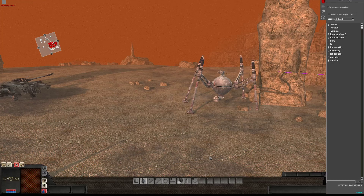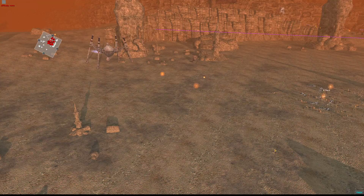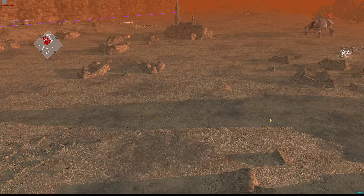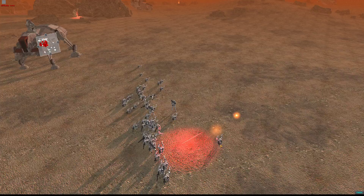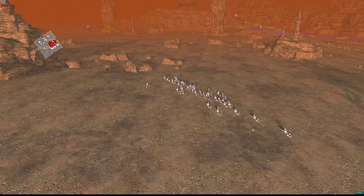Alright, well he's moving so I can't fix him while he's doing that. Anyway, most of these droids did get wiped out. Did the Legion get into cover? No — they're still sitting behind the rocks instead of actually using them as cover. That's kind of weird.